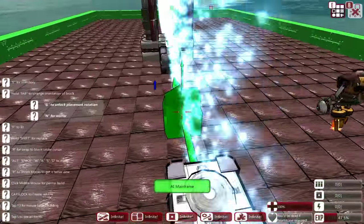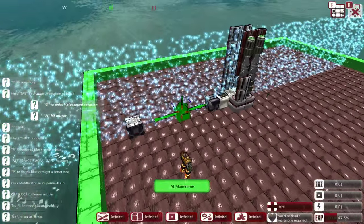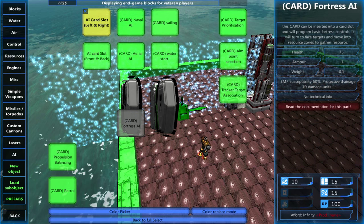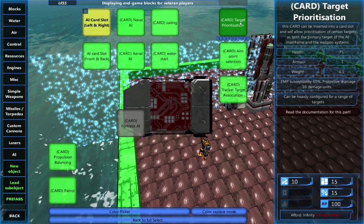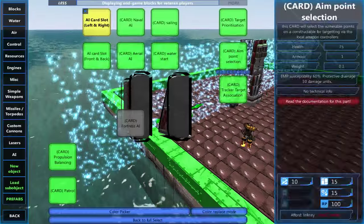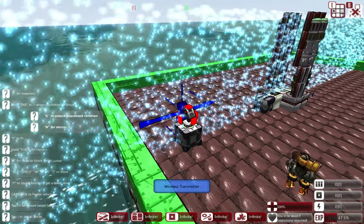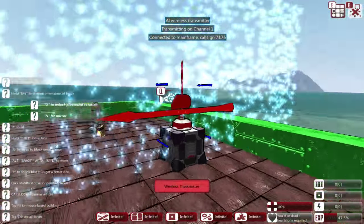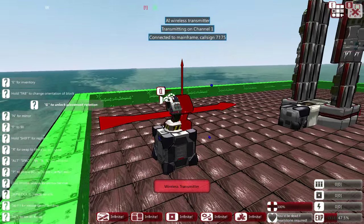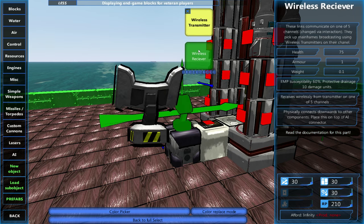In a perfect world the weapon system would be next to your mainframe. You can have multiple mainframes on a ship — it's encouraged. But for simplicity, if you want your target prioritization to only target certain enemies, it's easier to do one. Go into the AI, then the wireless transmitter. Make sure the transmitter is connected to the mainframe — it will say 'connected to mainframe'. Then go to your local weapons controller and put in the wireless receiver found next to the transmitter.